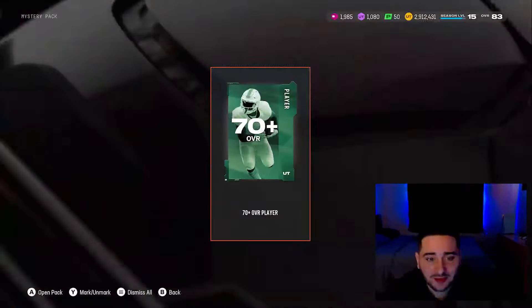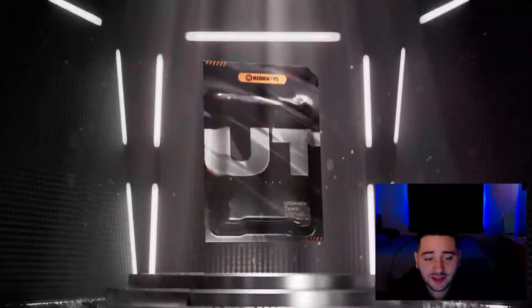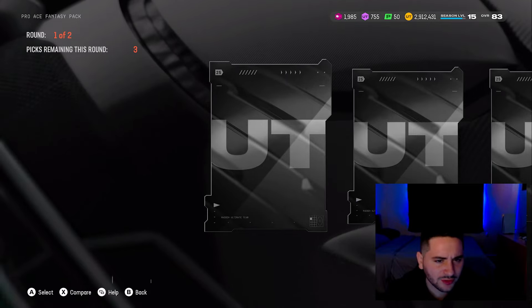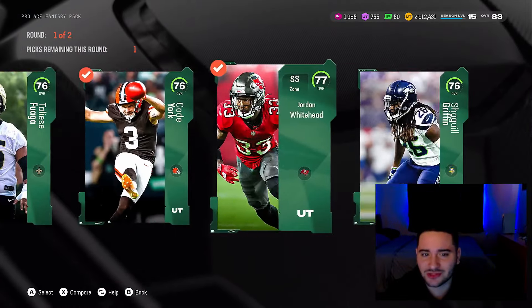We got a few mystery packs left. What did you guys think of the breakouts content today? Let me know in the comments. Why are we getting 70 pluses, EA? Nobody wants 70 pluses. Let me see one of those new packs — pro ace fantasy? It did not say pro ace fantasy packs were in here, so that's really weird. I'm almost 100% positive it didn't say that.